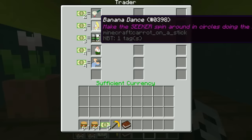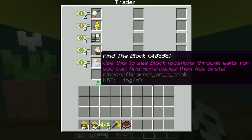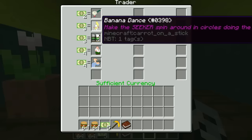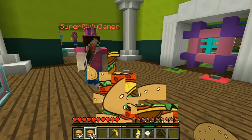As a hider I can buy Stewie's Mental Teleport — throw it like an ender pearl to teleport away. There's also Banana Dance which makes the seeker spin in circles, Brian Super Speed to escape, Quagmire Invisibility to go completely invisible for five seconds, and Find the Block to see block locations through walls. I think I'm gonna combo the banana dance and then throw a teleporter — you'll be stuck dancing while I get away.